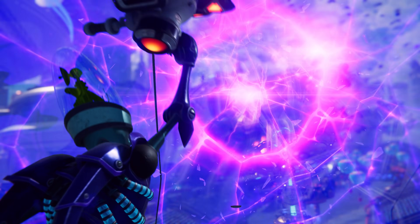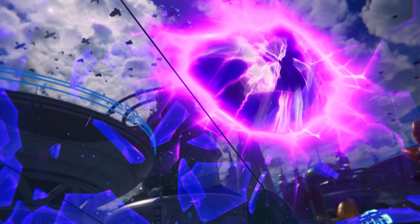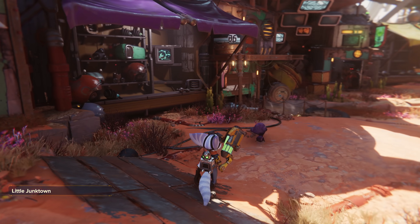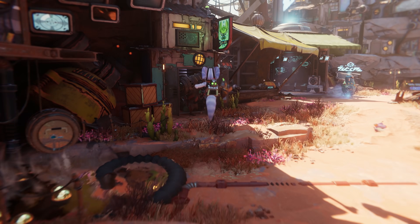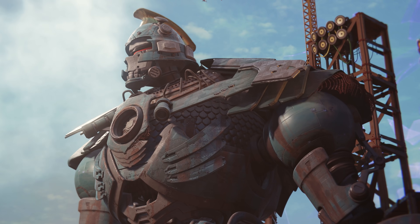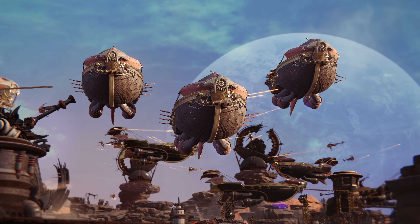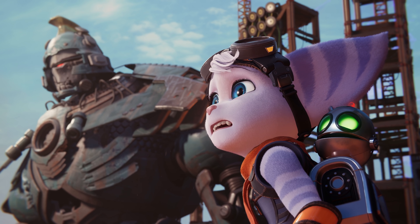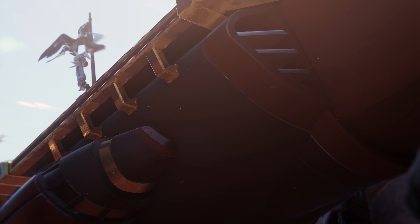Ratchet and Clank has always been a busy, borderline garish series, but Rift Apart takes things to unprecedented new levels. In the Rivet portion of our demo, the new female Lombax is transported to a junk planet named Torrin IV, in search of the Fixer — a larger-than-life colossus capable of repairing even the most broken of objects. There's a short narrative arc which we won't spoil here, but at the core of this sequence is a massive combat set-piece involving a French space pirate named Pierre.